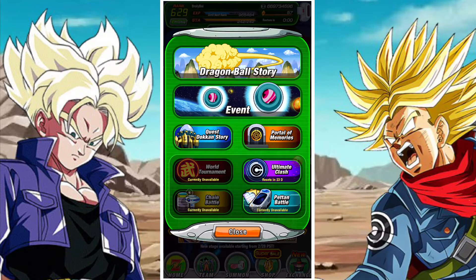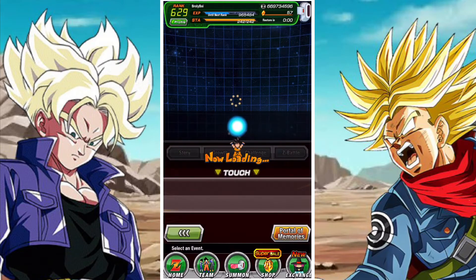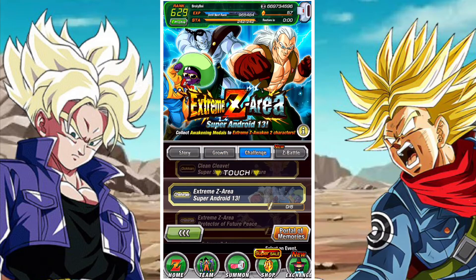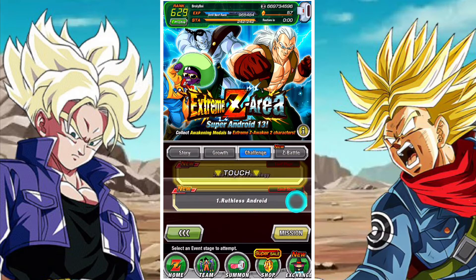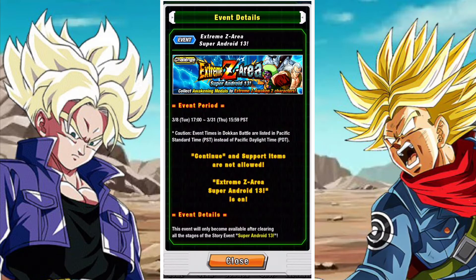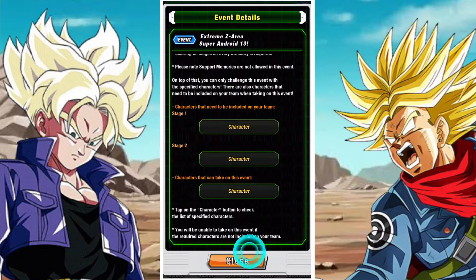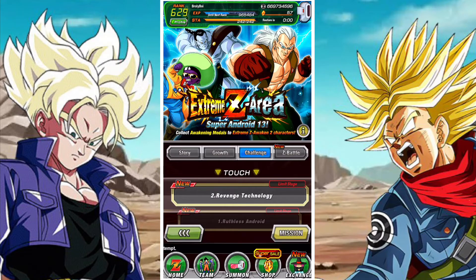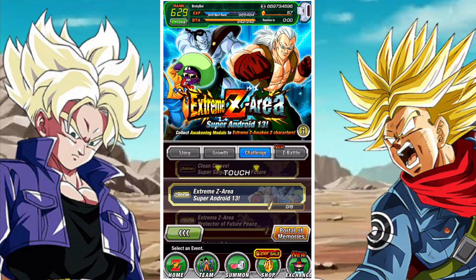In terms of the extreme Z areas, nothing too crazy. If you go to the challenge section you will see that there are two new extreme Z areas that have been added in. The first is for Super Android 13 — this is the Super Android 13 extreme Z area. This event comprises of two stages with two difficulties for each of those stages, and they drop a stone each.